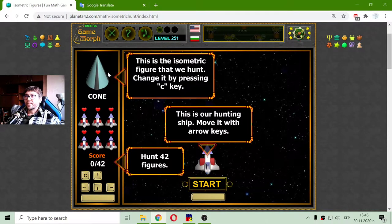Here is the isometric figure that we hunt — change it by pressing CK. This is our hunting ship; move it with arrow keys and hunt 42 figures. I will have to hunt 42 isometric figures to win this game. So let's start.